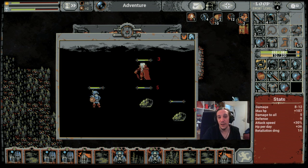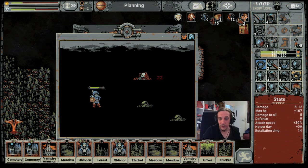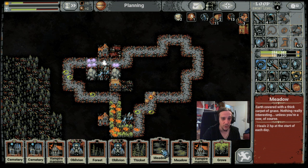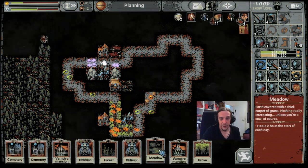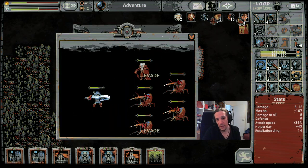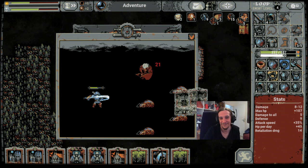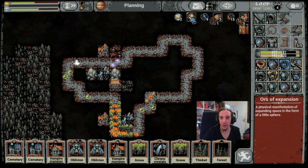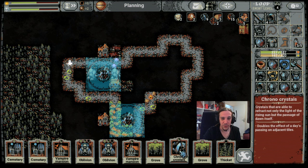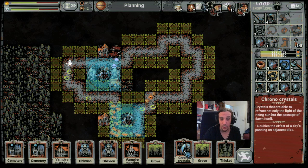Our first Orb of Expansion, on the field where we had six enemies at once! That's how the strategy usually should work, and this is the lowest available difficulty, so it is quite easy. Our second Orb of Expansion as well. I think that pretty much concludes the demonstration of the strategy — you see, it works.